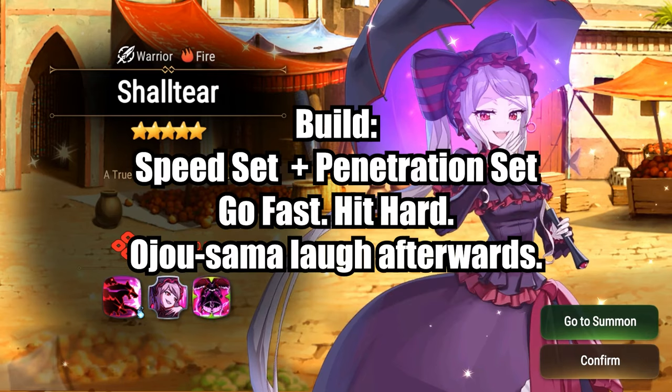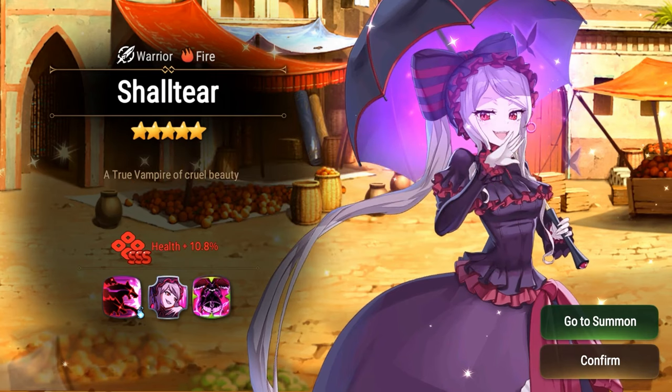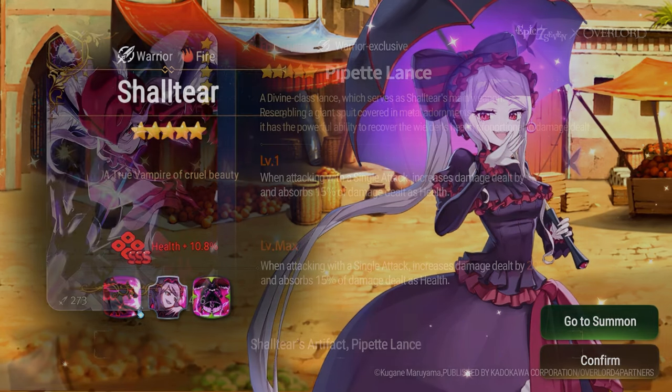The go-to build on this character is pretty much going to be Speed set with Penetration as the two-piece offset. If you just don't have good Penetration gear, you can use Critical Hit Chance set if you are on a budget or newer to the game. Given this character's poor bulk and glass cannon kit, there's not really much else to say about how you'd play her — just pick her as a counterpick in PvP after you've jammed on gear that gives speed, attack, crit chance, and crit damage.